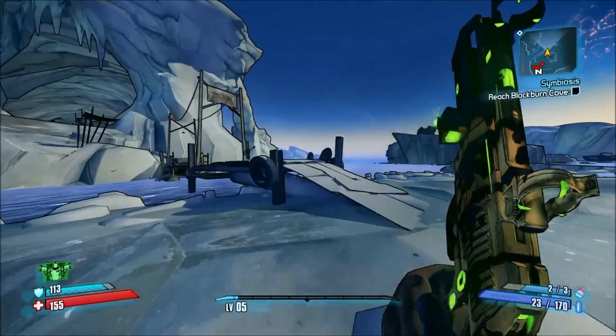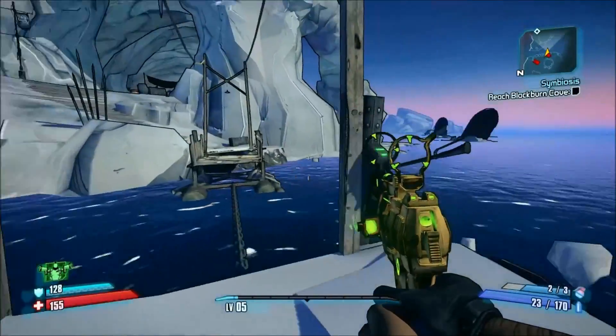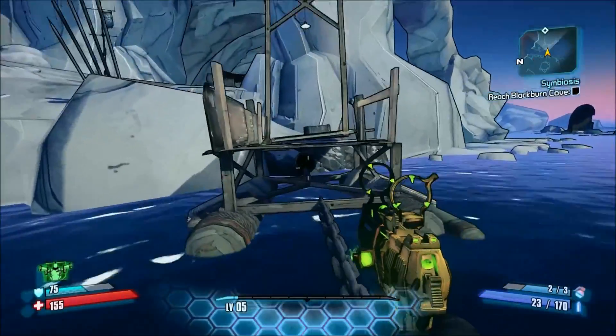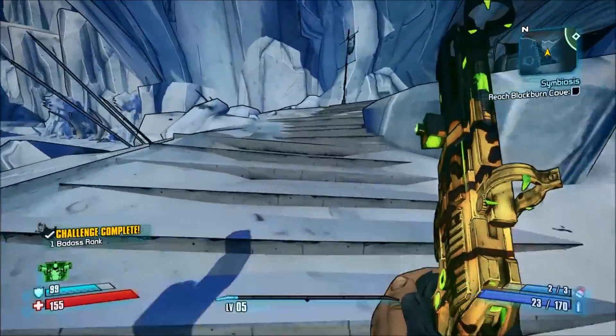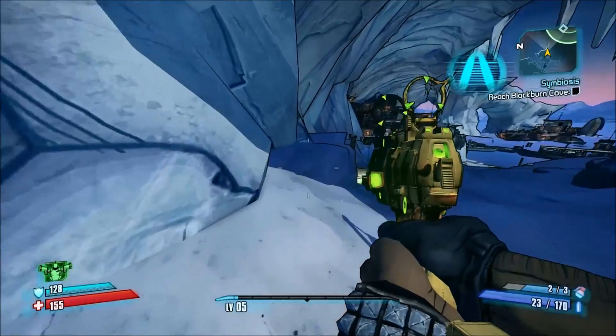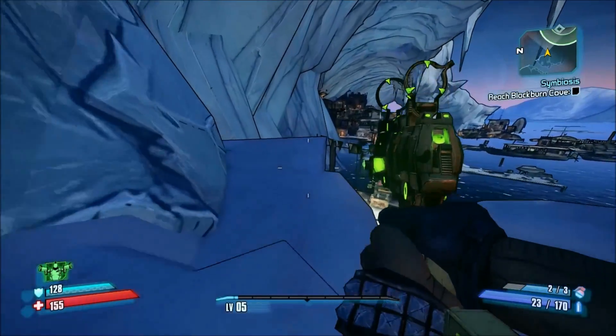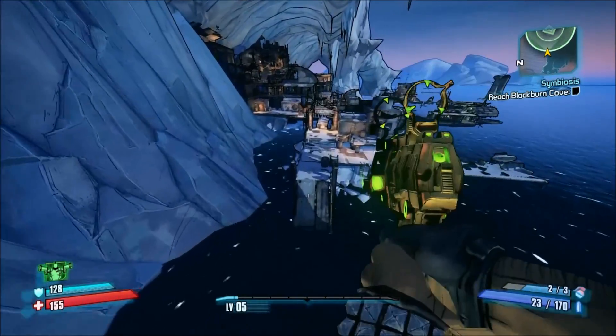I could turn the badass rank off for you guys if you want, but for now I'll just leave it on. So if you're one of those players who doesn't know — you don't actually have to pull the lever; you can just walk along that little chain and be totally fine. Just in case you're one of those people that wait for the little elevator — you can just go down there. I usually prefer to go up here; I think it's just a little bit quicker.